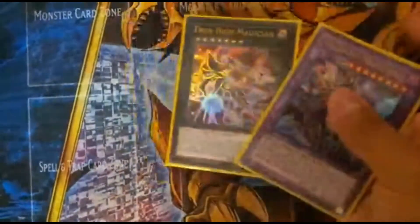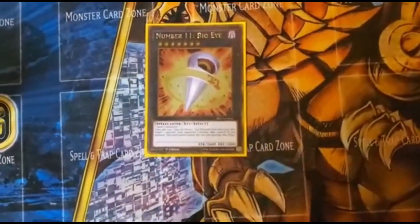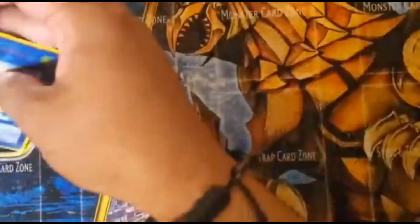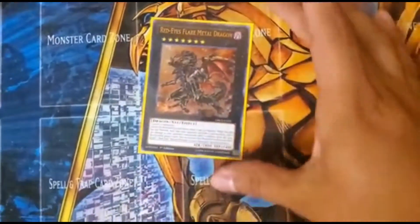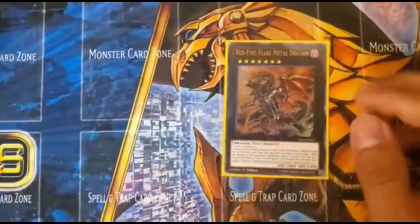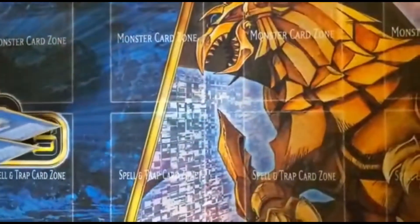Since Dark Magician is level seven, I like to have Big Eye just in case I need to take control of something — a really good card. I also have Red-Eyes Flare Metal Dragon since it's two level sevens. If my opponent only has 500 life points left, seal the deal with this and they can't do anything, or if they have a thousand they can only activate one card before they're dead.